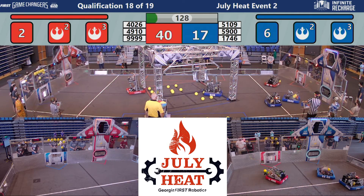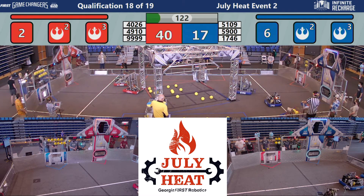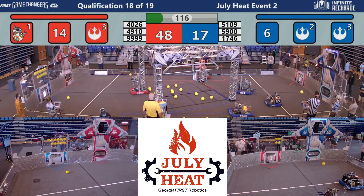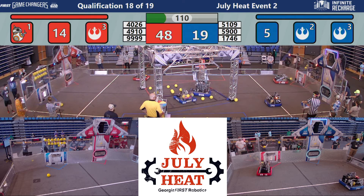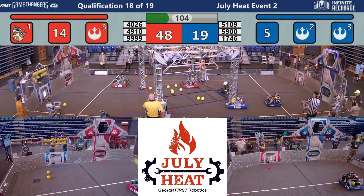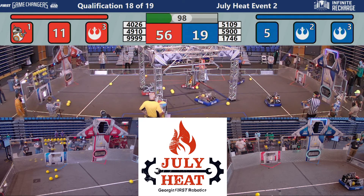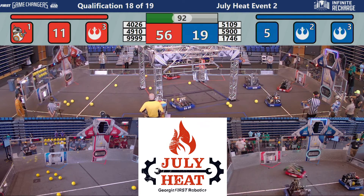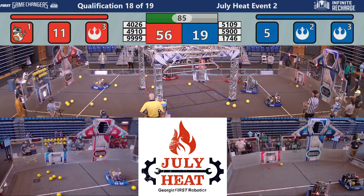Red Alliance needs two more power cells in one of the outer ports or the lower ports in order to activate Stage 2. There's 1, 2, 3, 1, 2 in there — so they have activated Stage 2 now. 17-46 sitting still, 51-09. 5900 dancing around as 49-10 scores in the upper port, the outer port. Two points for each one of those power cells in the outer port. The outer port is that big port you see at the top of the field. Inside that outer port is a smaller inner port which gains the Alliance 3 points for every power cell they can get into that inner port.